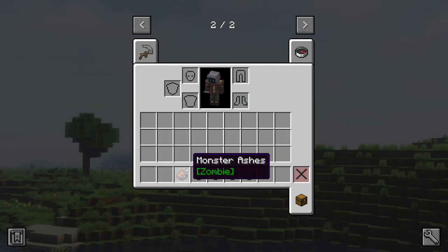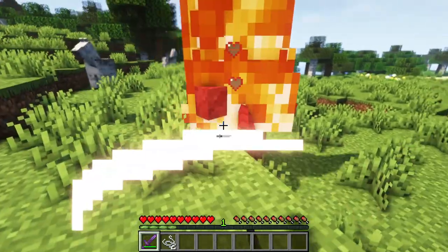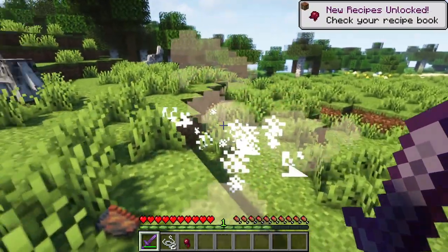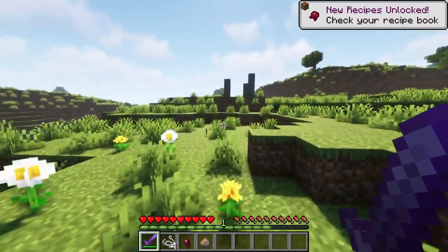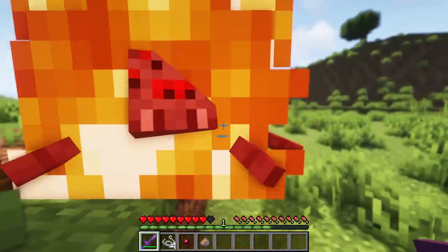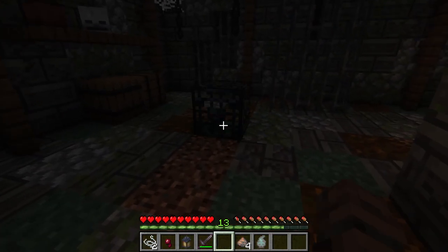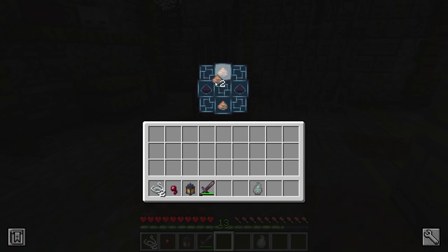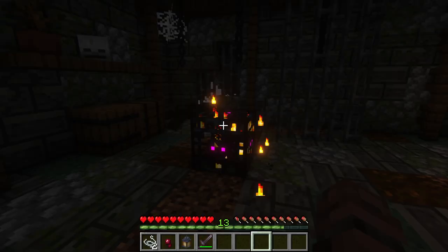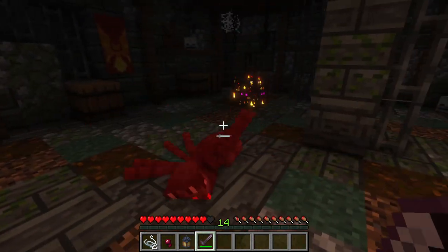To get started with a custom mob spawner, you'll need four ashes of the same mob. Monster ashes are a new item and they can be dropped by zombies, skeletons, endermen, creepers, and spiders. Each creature has its own ashes, and they can only be obtained when the mob dies by burning — and even then the chances of them dropping aren't guaranteed. So it's a good idea to head out at dawn when mobs start burning, or equip a sword with the fire aspect enchantment. When you've crafted a hollow spawner, place it down, add the four mob ashes of your choice, and then right-click it with an ectoplasm to enable it. Creatures will then begin to spawn over time, so you've now got your very own mob farm.